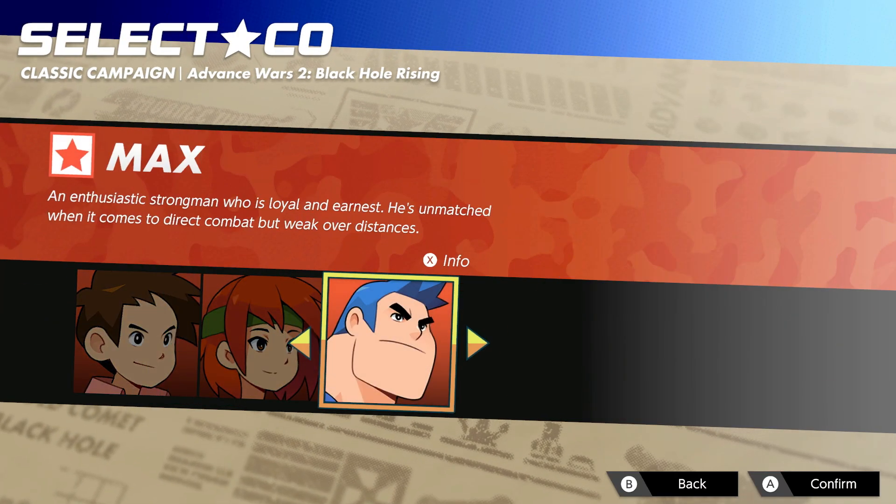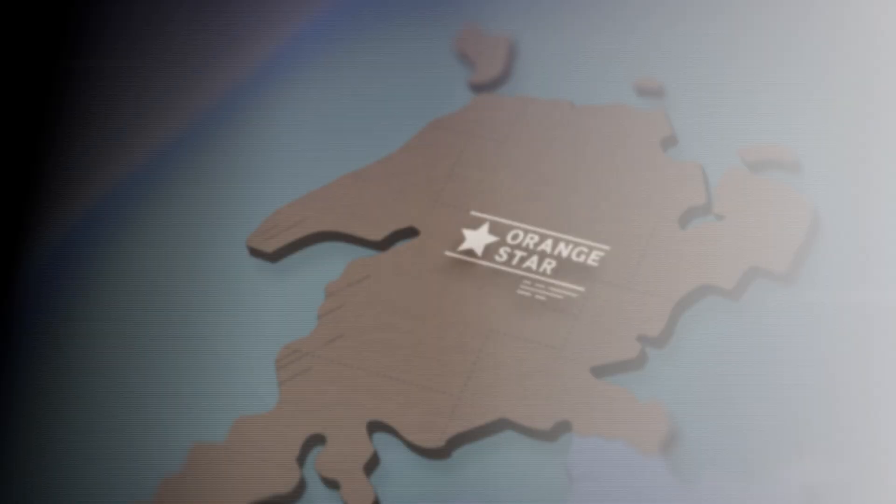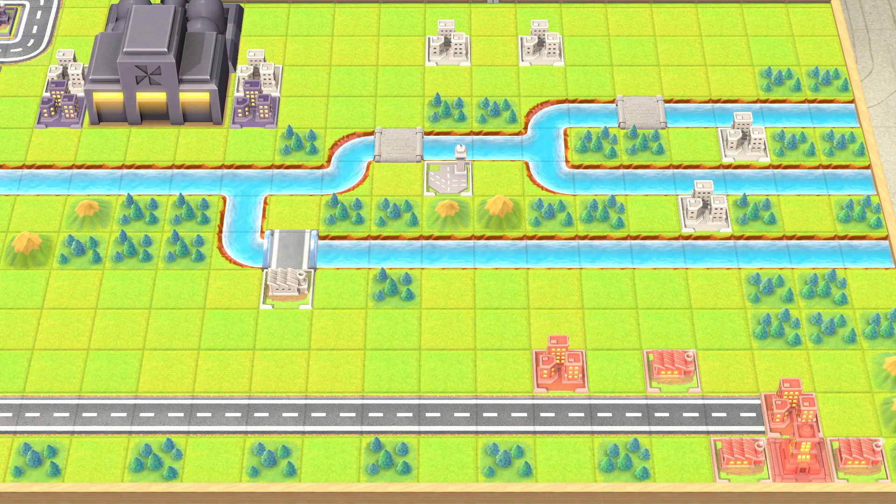So for the factory missions, we're going to be going for Max. I think he's just like the best. I guess Andy in Advanced Wars 2 is pretty good, but I like Max. We'll be going with Max this time around. What we need to do for the factory mission is we've got to destroy a pipe seam. It's going to be way in the back — I'll explain it in just a moment.